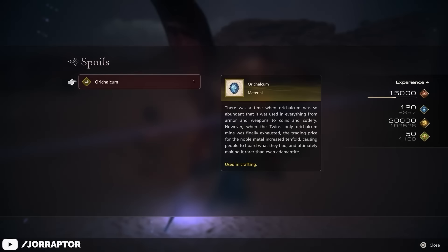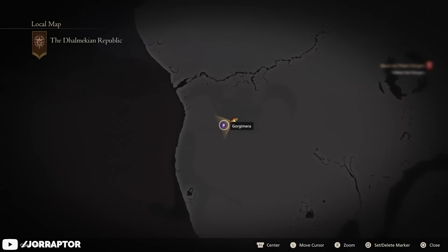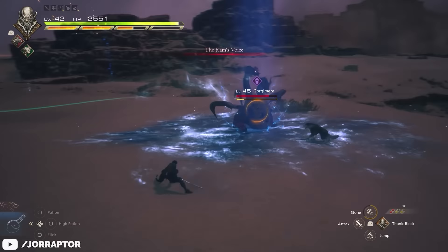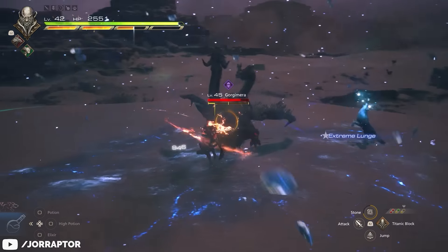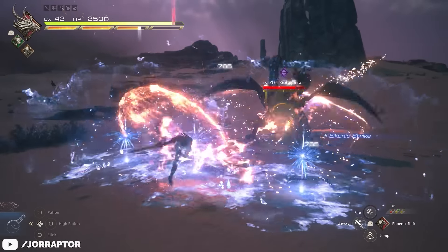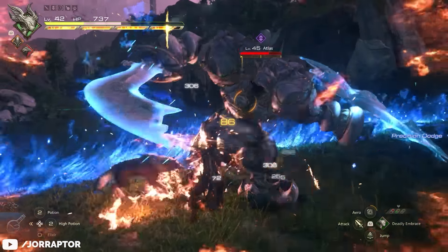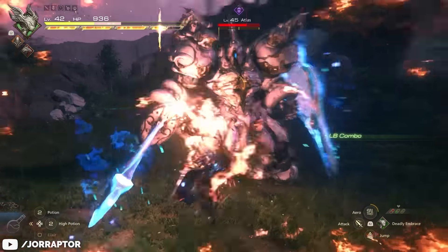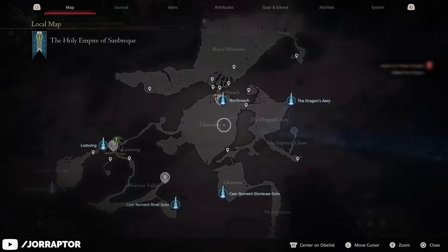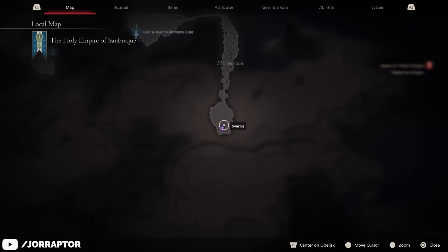Orykalkum tends to drop from S-rank hunt targets. I went to fight the Gorgimera in the Velcroi Desert in the southwest, and the Atlas in Rosaria to the right of Cressida. The Gorgimera will only spawn after you've completed the fourth part of Blacksmith Blues, but since it rewards you with an awesome sword, you'll want to do that anyway. Both Atlas and Gorgimera are level 45, so pretty strong, but by this point in your playthrough you should be at a high level as well. Both bosses have some pretty massive AoE attacks, so make sure to keep your finger on the dodge button. There's another boss that will drop you a piece of Orykalkum in Sambrak if you've already spent one on the Ouroboros, but it is a bit harder than the other two.